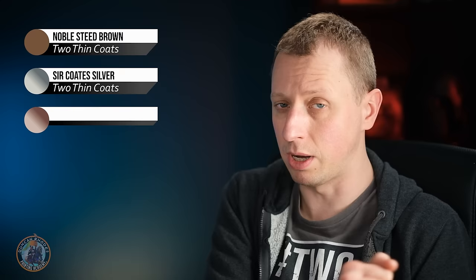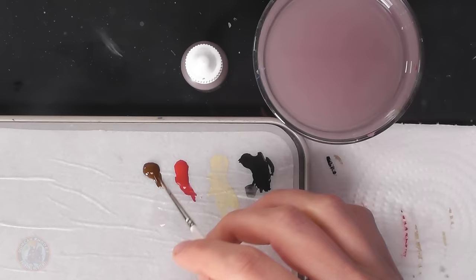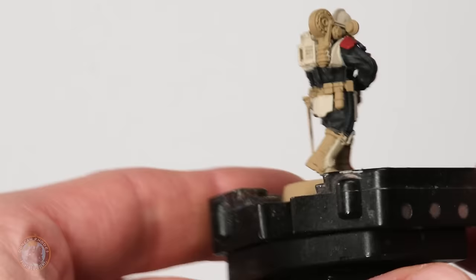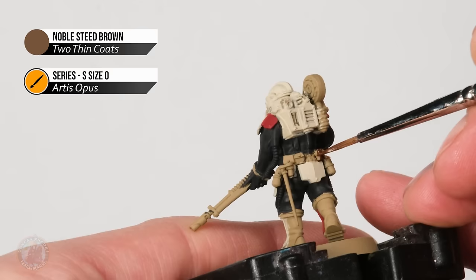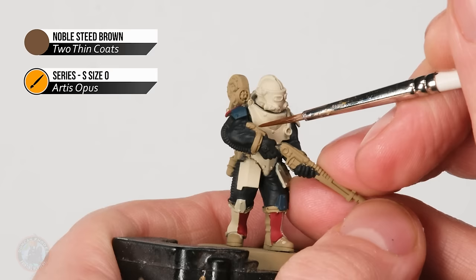I'm going to start out with various brown details, using some Noble Steel Brown — a nice warm brown. Then it's time for the metallics: starting out with silver using some Surcoat Silver, then some bronze using some Spartan Bronze. For the brown details I've switched down to a size zero brush for a bit more control. I'm going to base coat all the leather straps, the pouches around his back and his belt. I've also decided to paint his boots in this colour, and there's one other thing I want to paint in brown — some parts of the rifle to give the appearance they're made out of wood, giving it an antiquated feel to fit the theme of the army.